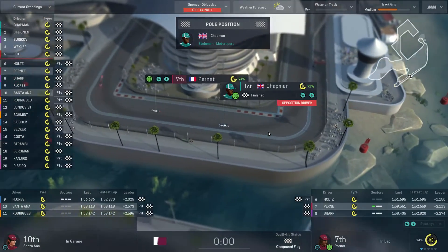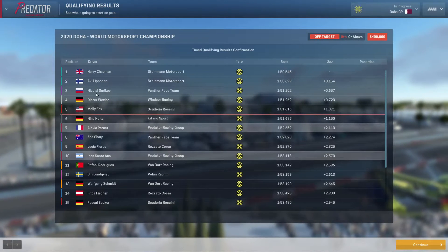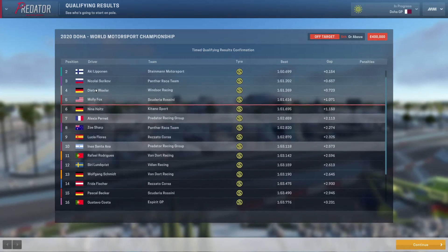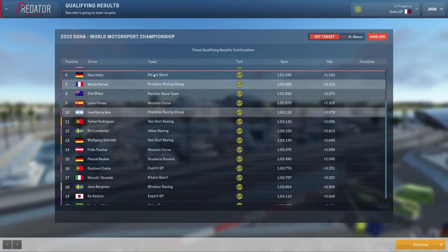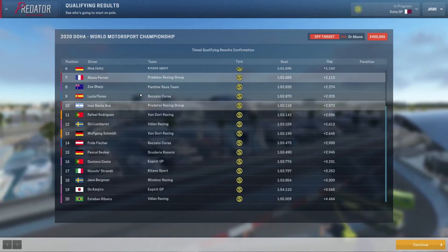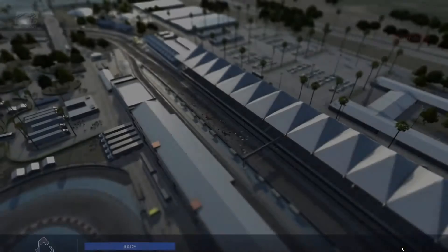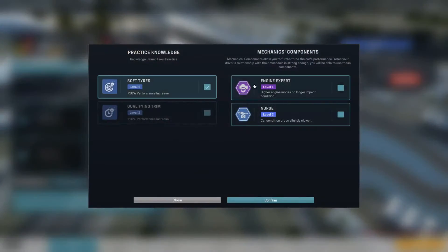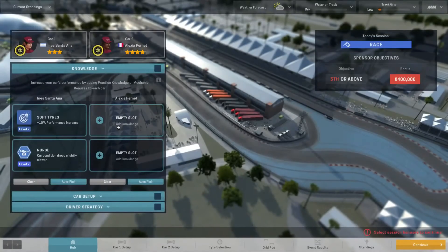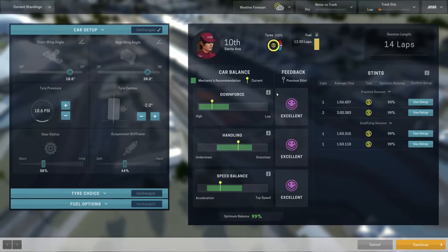Chapman's still out in first — the Lewis Hamilton equivalent. Lipponen is in the other Stymond. Molly Fox and Nina Holtz, who was in the other Stymond at the start, is now in a Katana. Zoe Sharp has been with the Panther from the start. It looks like we might get points from the first race here — hopefully both cars can stay inside the top ten. We need the nurse stat for Santa Ana and can only use a soft boost for Pernay.